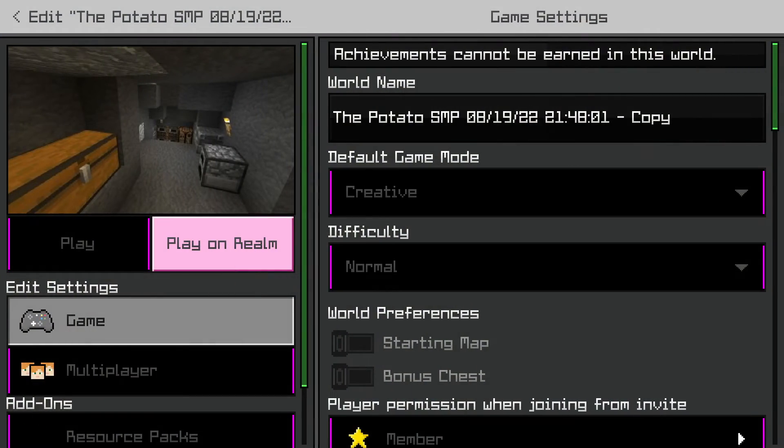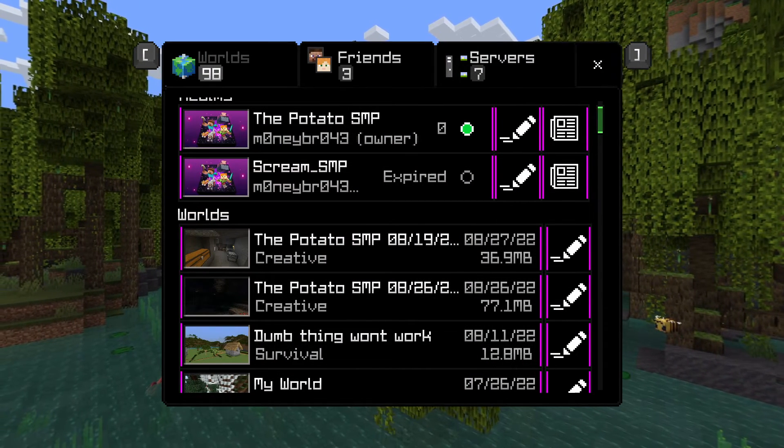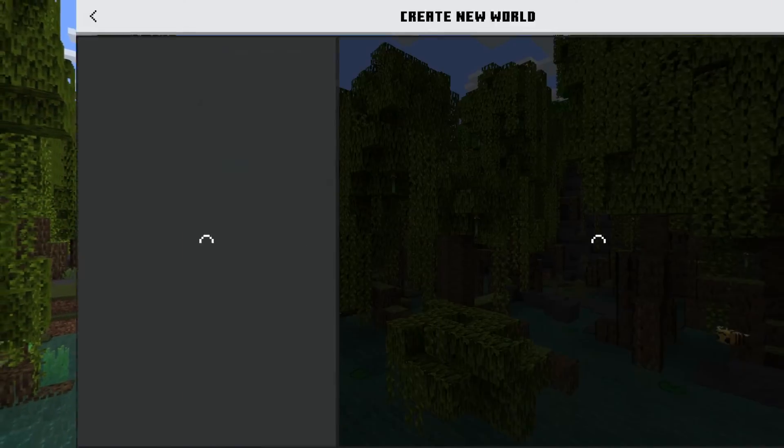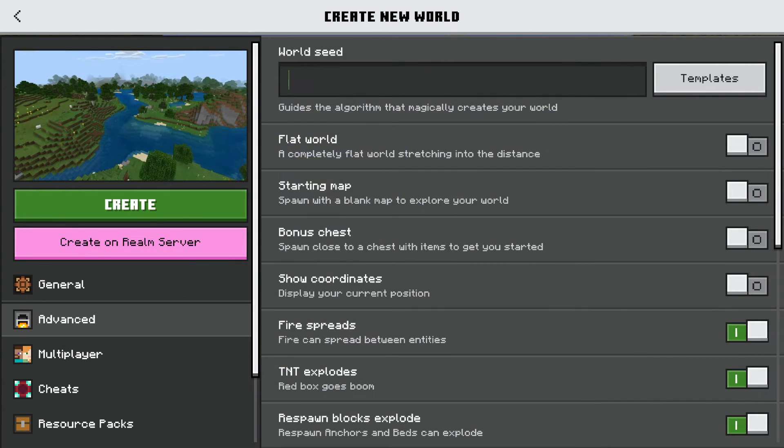This is the copy. Let me write the seed down. This will be very loosely edited because I'll show you guys there's no cuts or anything. Then whatever — advance world seed.